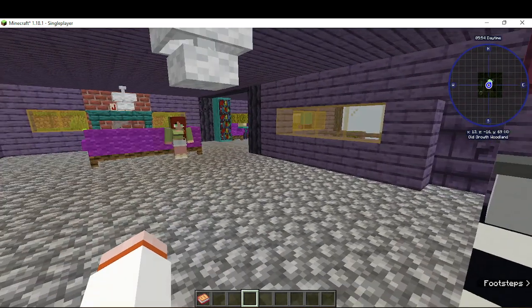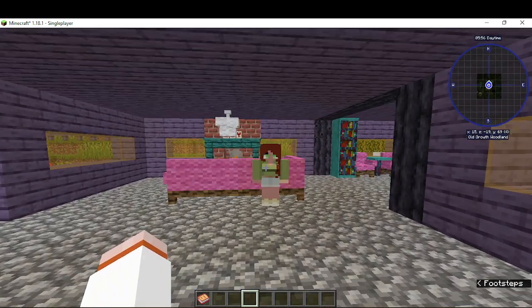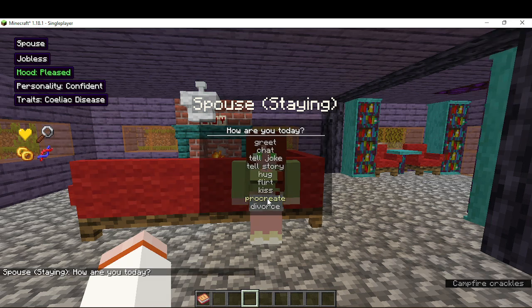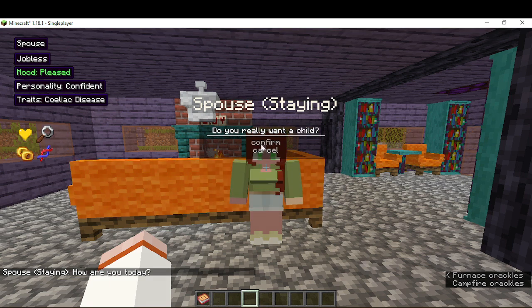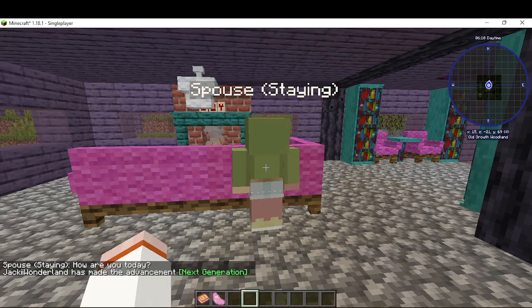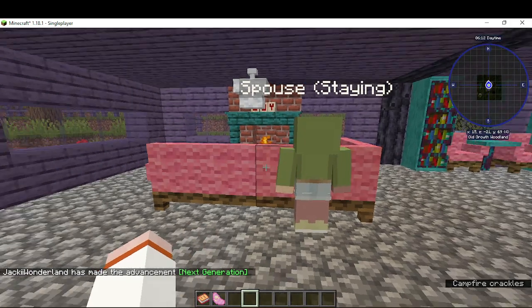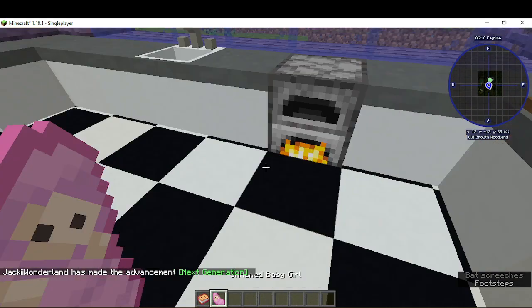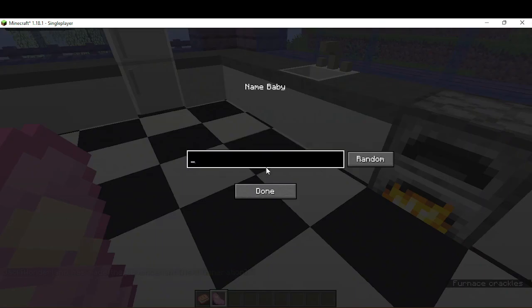So the first thing you want to do is find your spouse. If you're already married, you can just talk to them. Press Procreate. Out of all these options, press Confirm. Then they'll do a little dance, and you'll get a child. If you're not married, it's a little more complicated, but I won't go into that. And then what you want to do is take your child.